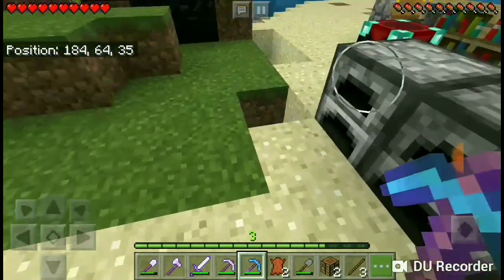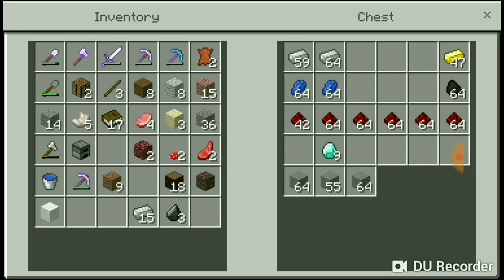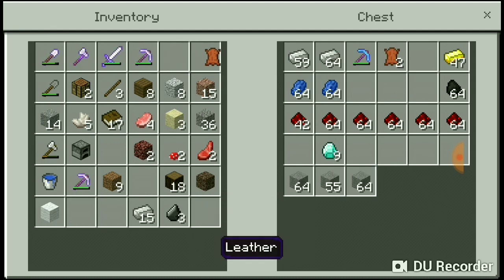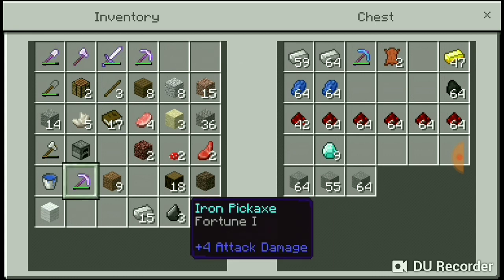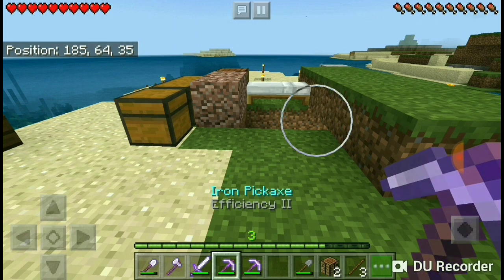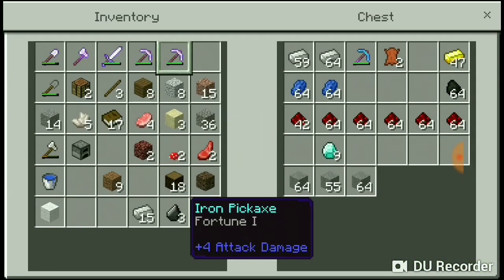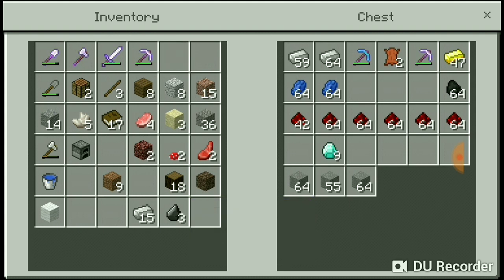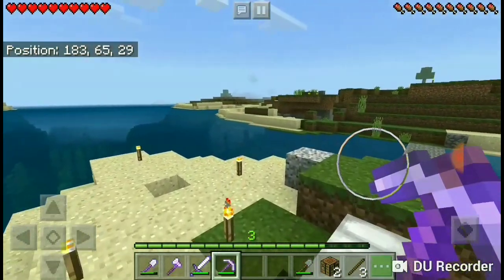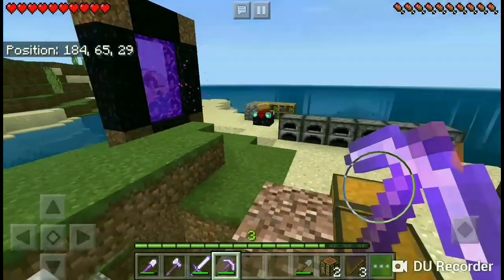I have a full set of enchanted gear now. I prefer Unbreaking, but Fortune 1 is good when you find actual ores, and the other enchantments are good overall. Now I have a full set of stuff.